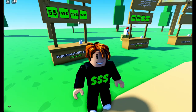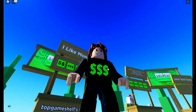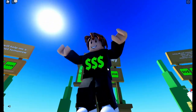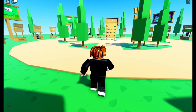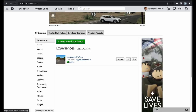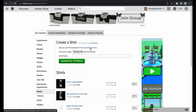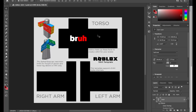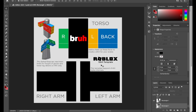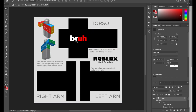I made this shirt in Photoshop and I'm selling it for 9.99 Robux — it looks pretty cool. Let me show you exactly how I made it. Go to Roblox, click Create, then go to the shirt option, and click on the template to download it. Open it in Photoshop or any image editor. You can see the template — some people literally copy-paste the template without editing. I added some details and effects.